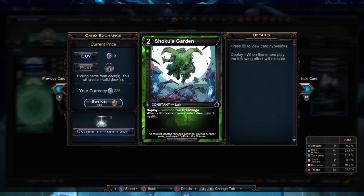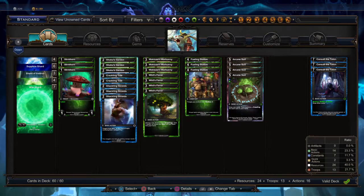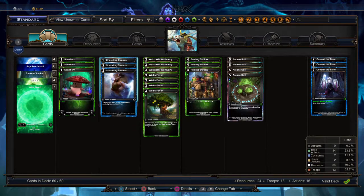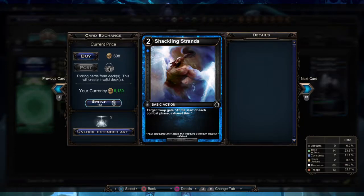I have two forms of removal. The first is Crackling Tide — it's temporary removal, but it also gives us a charge counter so we can get to Fury Go's power sooner. And three Shackling Strands to lock down the bigger threats.